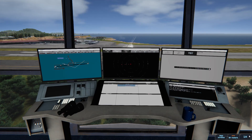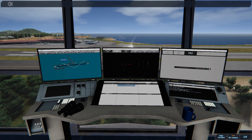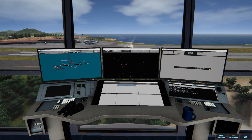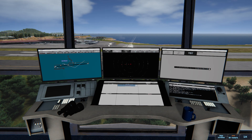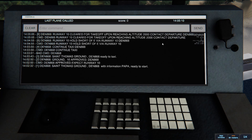Got nothing incoming at the minute, let's speed up a little bit. Denali 868, runway 10, upon reaching altitude... no, wrong. Denali 868, runway 10, cleared for takeoff, upon reaching altitude 2000, contact departure. Runway 10, hold short of E via runway 10. Deanley 868, runway 10, cleared for takeoff, upon reaching altitude 2000, contact departure. Nice.